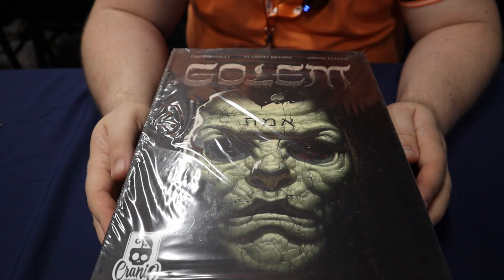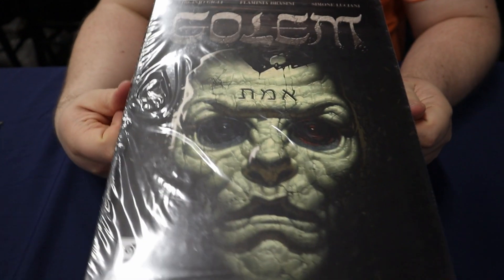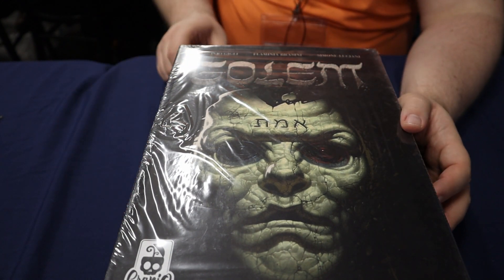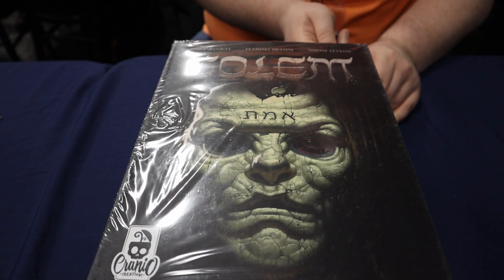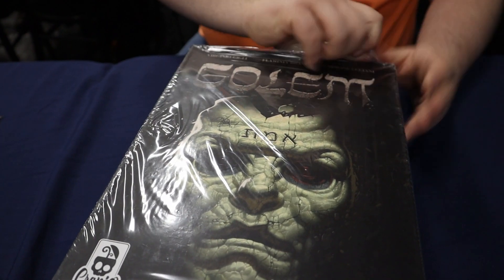Hello and welcome to Tabletop 24 and another convention unboxing. Today we have Gollum, which is something I've just picked up. It is a little bit of a dinged box, but because of that I did pick it up at a really good price. So we're going to open this up — it's been one I've had my eye on for a little while. It is going to be dinged up so it's not in perfect condition, but it is still new in shrink.